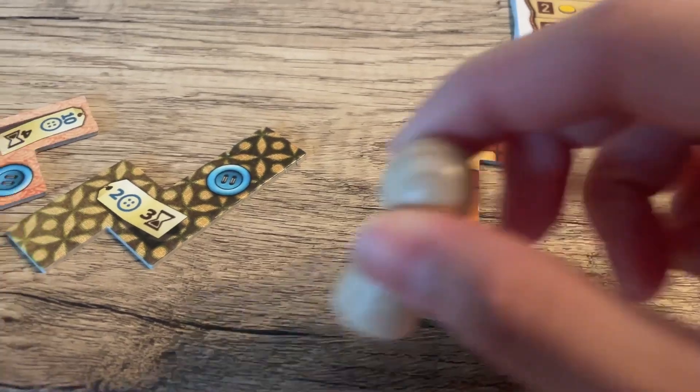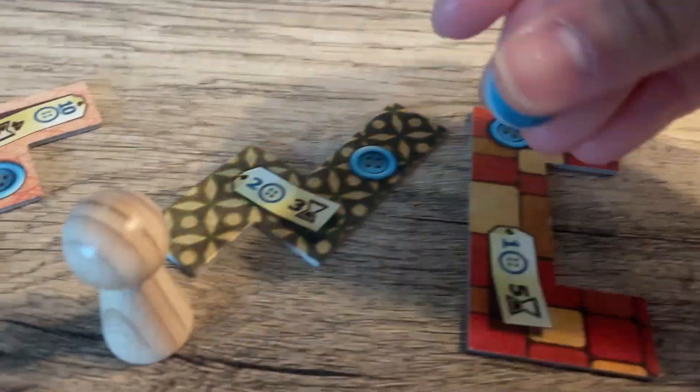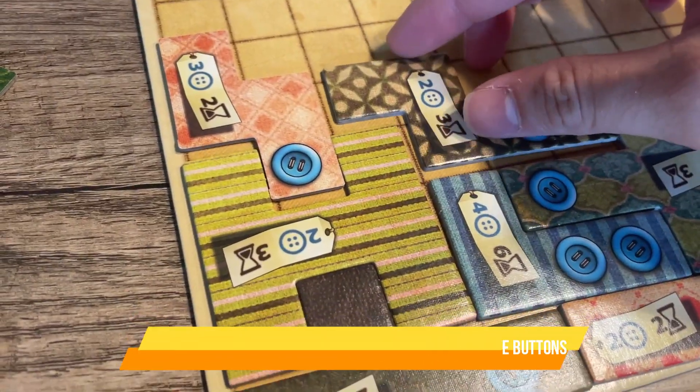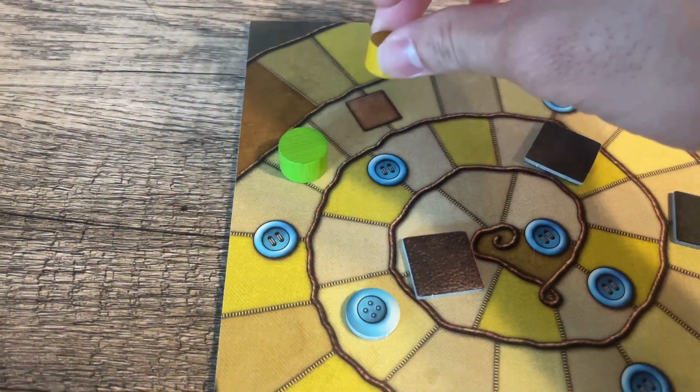In addition to the button cost and time cost, each patch also features 0 to 3 buttons. When you move your time token past a button on the time track, you earn button income — count the number of buttons depicted on your personal game board and take that many buttons from the bank. This is how you earn more buttons so that you can purchase better patches.